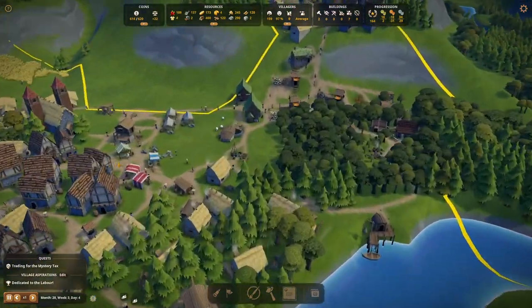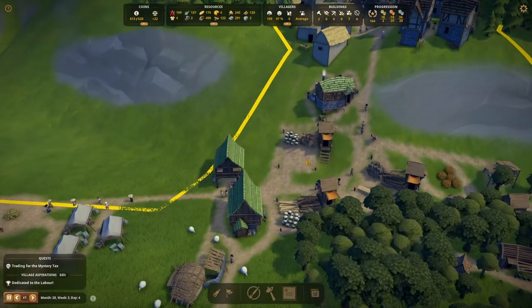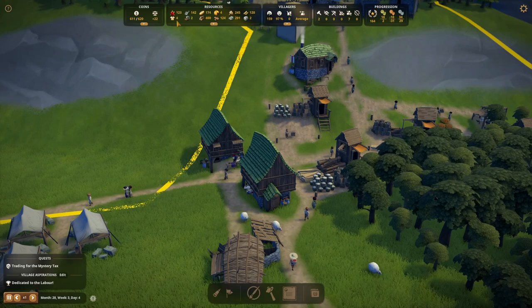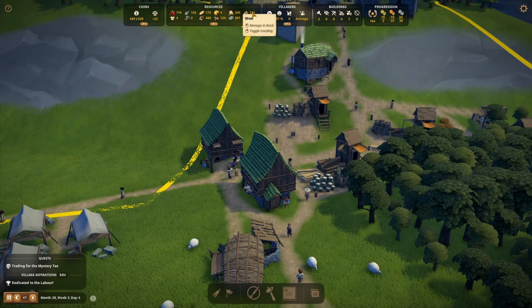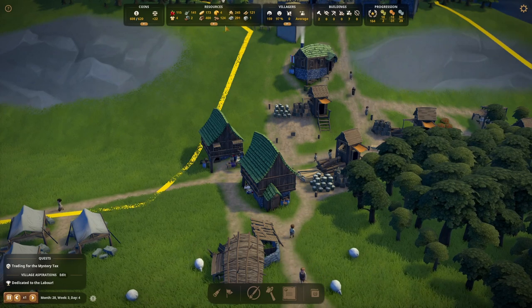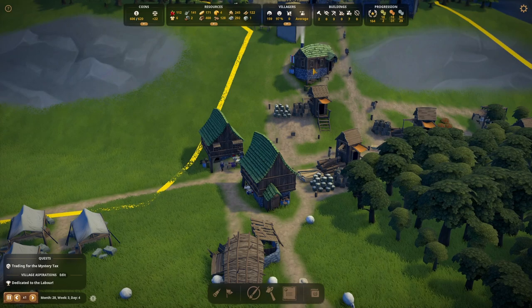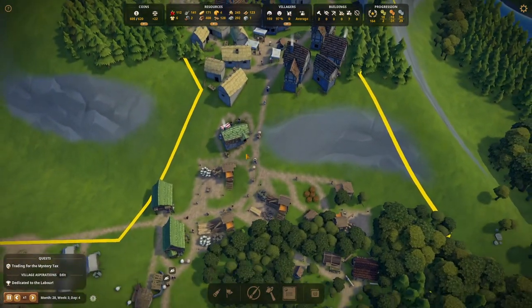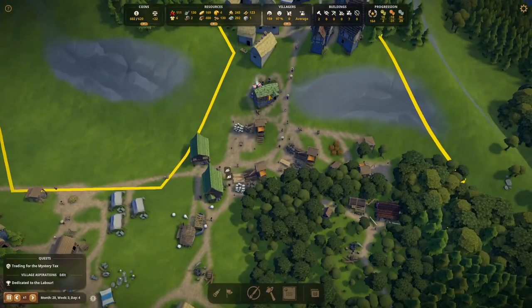I am concerned about the clothing situation, so I'm going to spin on for a little bit longer and see how our resources do. I'm hoping that will drop a little bit but everything else will maintain at a decent level. If we start getting through clothes too quickly then I'm going to need to put in another weaver's hut — we only have one at the moment.